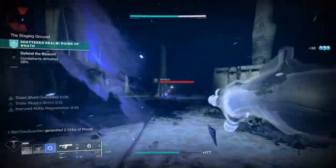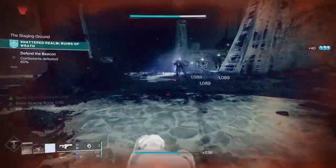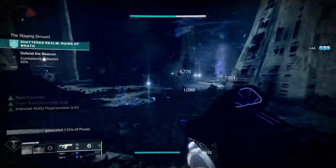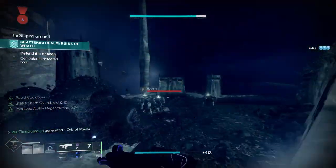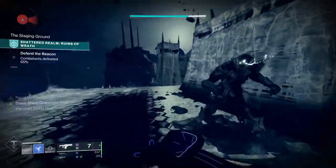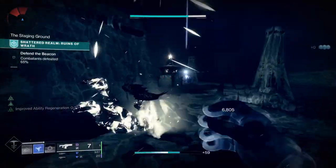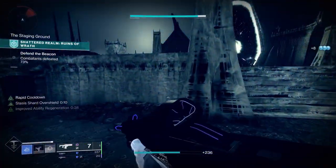Normally, to enable a stasis-based elemental well build, you need a lot of mods to create wells. The problem is you only get five elemental well spots to use on your armor, and frequently only four of those since you're maxing out your class item with whatever the best mods are from the Seasonal Artifact. With this mod, instead of having to get wells from grenades or weapon kills or melee strikes, you get well activation just by picking up shards.